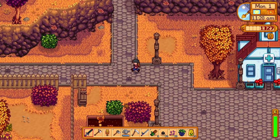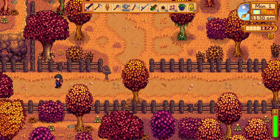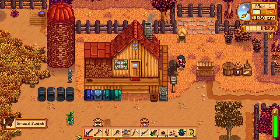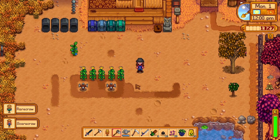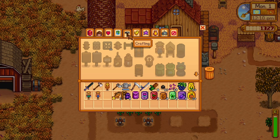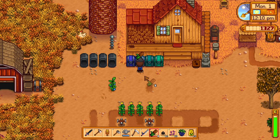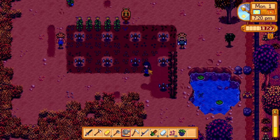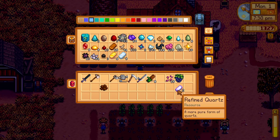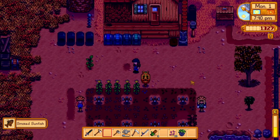I think we might save the coop upgrade for next episode. I feel like I'll regret it if I don't start farming now, especially because I need five gold star pumpkins and corn, plus I need to level up to get the seed maker. I'm going to spend today reworking our farm layout. I also need to find the fall foraging items — I found the blackberry but not the other two. I need to confirm the animals go in at 6 PM, which they do — proof that I closed the door!